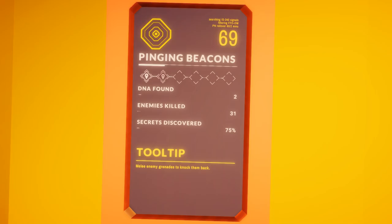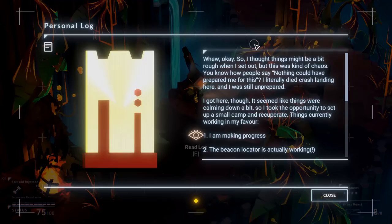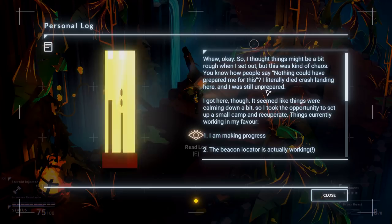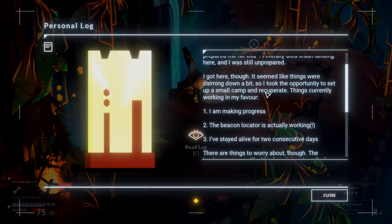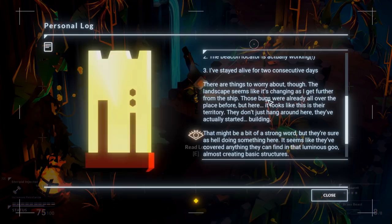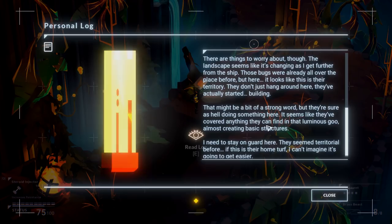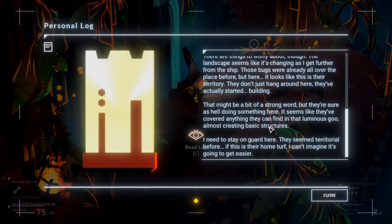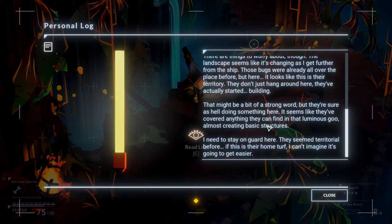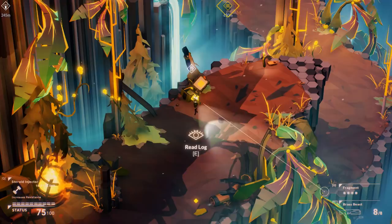Melee enemy grenades to knock them back — oh, that's a new one. Sola Sive located. Munitions located. Read log: I thought things might be a bit rough when I set out, but this is kind of chaos. You know how people say nothing could have prepared me for this? I literally died crash landing here and I was still unprepared. I got here, though. Things currently working in my favor — I'm making progress, the beacon locator is actually working, I've stayed alive for two consecutive days. Things to worry about though: the landscape seems like it's changing as I get further from the ship. Those bugs were already all over the place, but here it looks like this is their territory. They've actually started building — they've covered almost anything they can find in that luminous goo, almost creating basic structures, and they stay on guard here. If this is their home turf, I can't imagine it's gonna get easier.